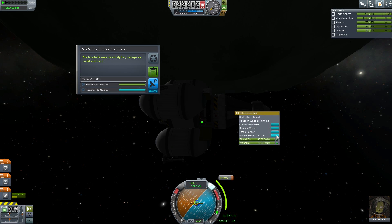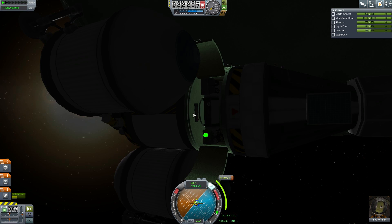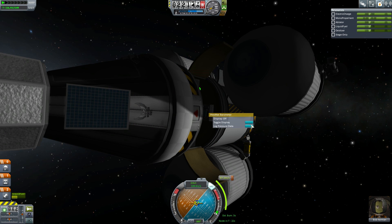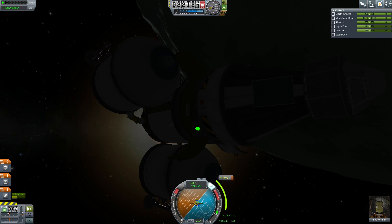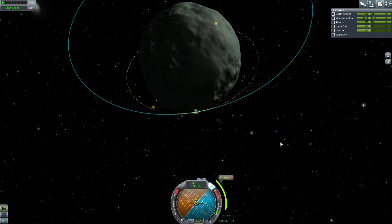Before that, let's spend our minute collecting the science data while we're waiting for the maneuver node to come up. Notice all of these are from space near Minmus. We're low enough that if we had appropriate experiments, they would actually start returning science from the biome in question, so you would have multiple fields low down. I probably should do a video explaining what experiments work in which altitude ranges and provide which kinds of data, because it's not the most trivial thing to sort out.